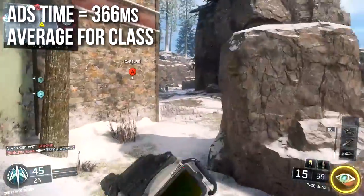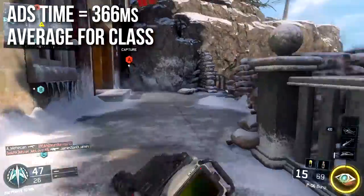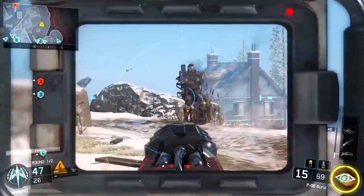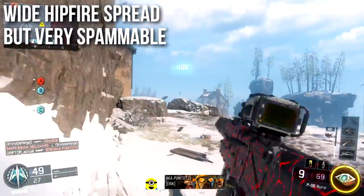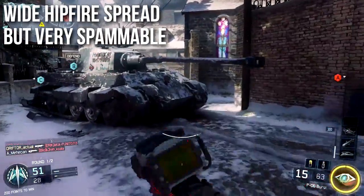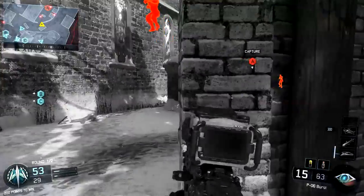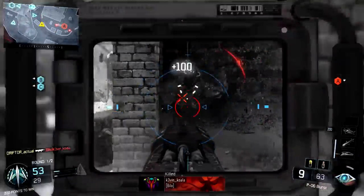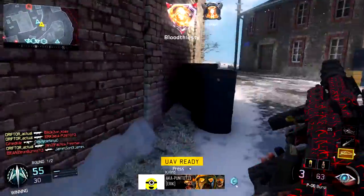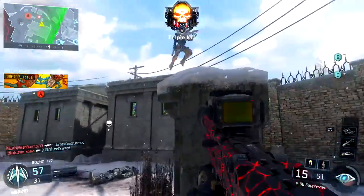Aim down sights time is 366 milliseconds, which is average for the class — nothing really special, just kind of average for sniper rifles. It has a wide hipfire spread, but is overall very spammable considering you only need two of the three shots to kill, and you can even get one-shot kills if you hit somebody in the head, neck, or shoulders. The hip firing isn't too bad — I would actually recommend doing it if you're in a pinch, especially if you're able to go prone or crouch, as you'll probably be able to dump truck somebody with an unexpected hip fire.